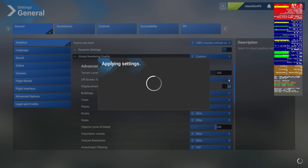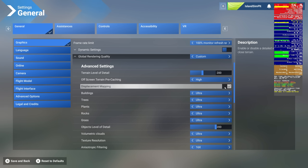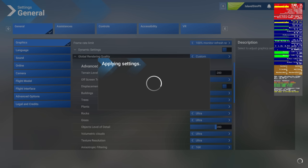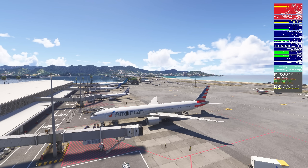Now let's turn off displacement mapping. Displacement mapping is a more detailed rendering of close terrain — like rocks and the grooves and ups and downs in the terrain. Let's turn that off and see what difference it makes. FPS and main thread are the same. GPU memory is down about 0.3 of a gig, so that's a decent little savings. Not sure if you're going to notice that in your visuals, but it saves you a little bit of VRAM, which is nice.